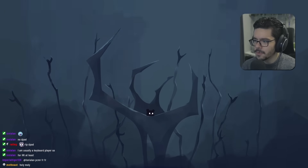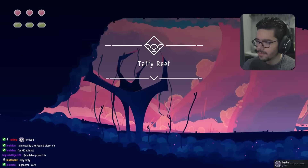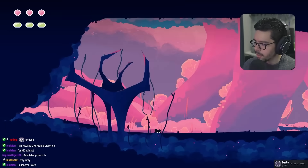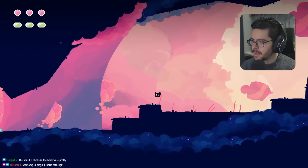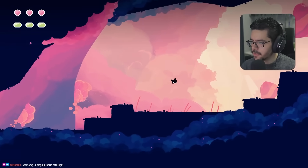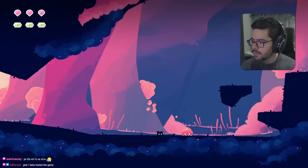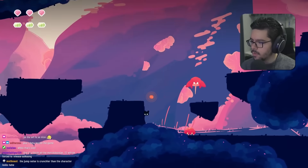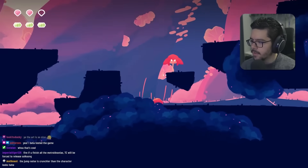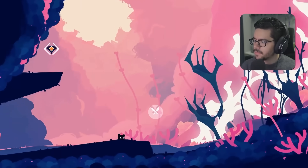We get whisked away into the skies to Taffy Reef — a new area. This background is really pretty. We've got variable jump height based on how long you hold the button. Enemies drop a little currency. There's something underneath our health bar as well.